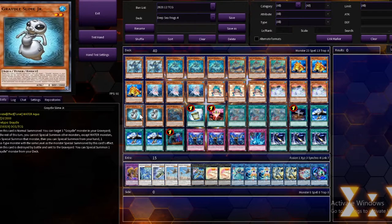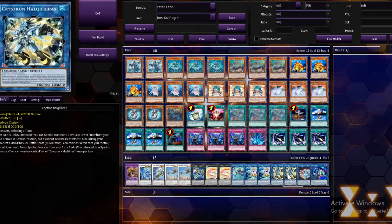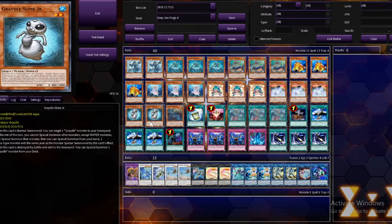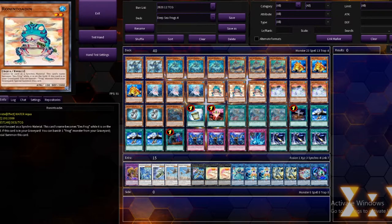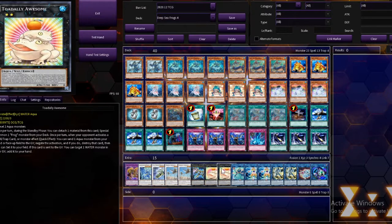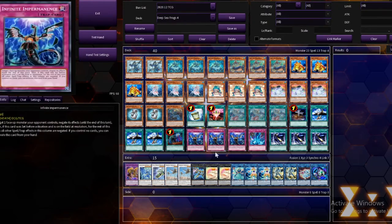We also have Gradle Slime Jr., which is our special summon target from Halky Fibrax plays. Gradle Slime Jr. is an Aqua Level 2 monster, so we can Ronin Tonin and Gradle Slime our way into a Totally Awesome pretty easily, and have a setup for our Halky Fibrax plays for the next turn. Glad I got to explain everything about the deck without messing up too bad — let's go on to those replays.